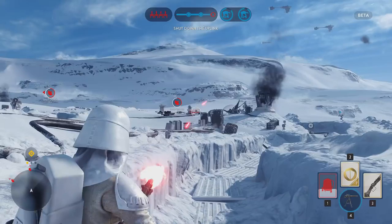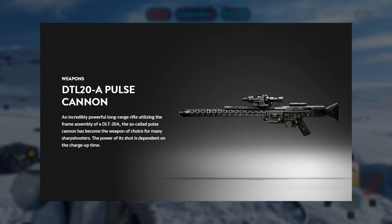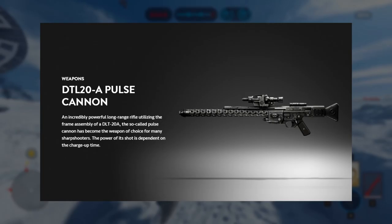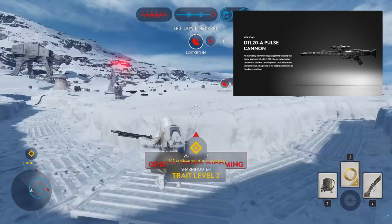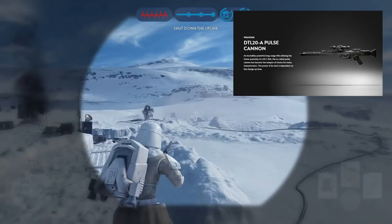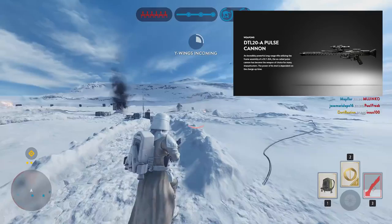Up next, perhaps my favourite of all the blasters revealed, we have the DTL-20A pulse cannon — yes, it's a sniper rifle. The barrel reminds me of the 300 Knockout from Battlefield Hardline, which is loosely modelled off the Remington MSR. What really intrigues me is the way it operates: very similar to the Bowcaster, depending on how much you charge up the weapon, you'll do more or less damage. If you want to smash a distant Stormtrooper's helmet off, you'll want to charge up good and proper.